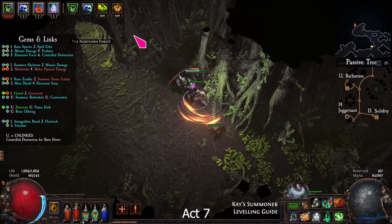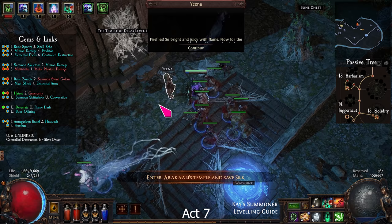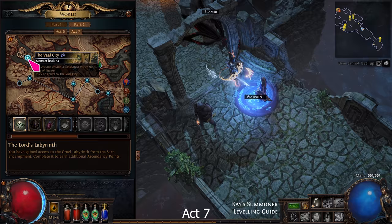Then enter the Causeway. You can find a quest item near the exit. Enter Vaal City and look for the waypoint. Talk to Oyun, then return to town. Take 1 skill book from Weylam and 2 books from Eramir.